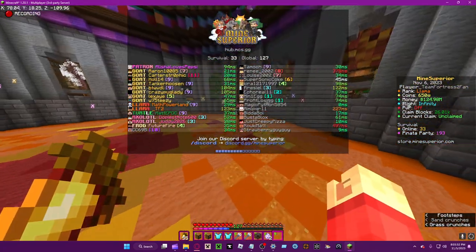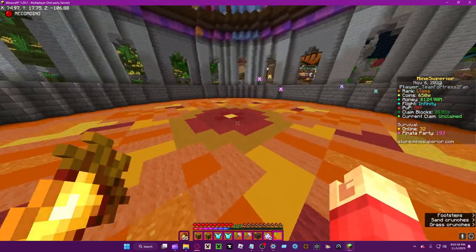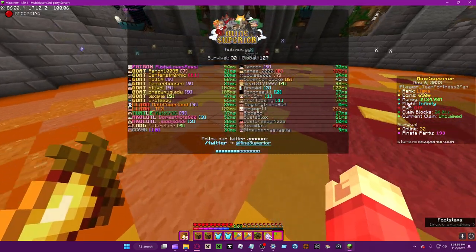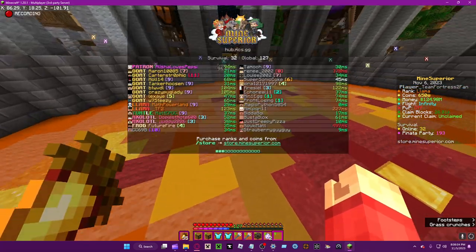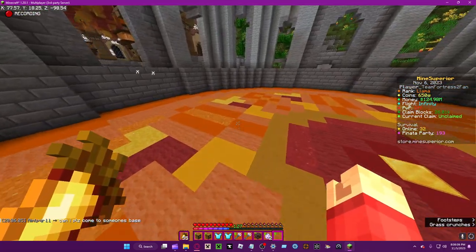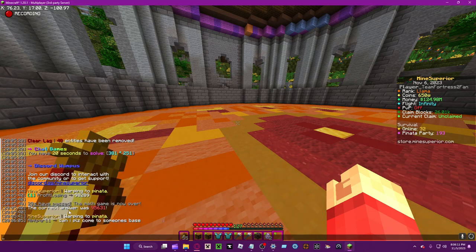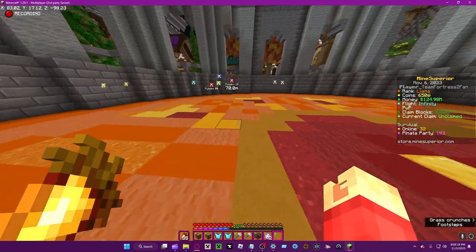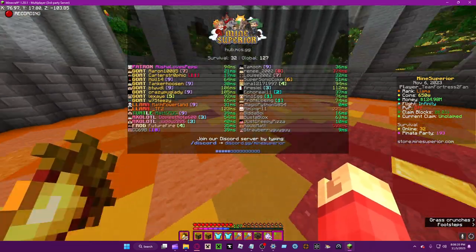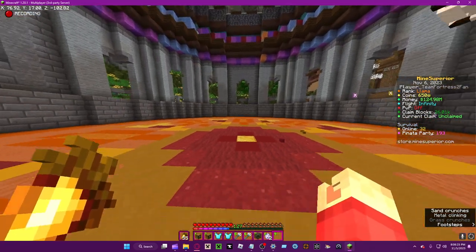Every time someone votes in survival — on this server, not any other server, so Towny can't contribute since it's all separated — every vote is minus one to the vote counter. So if you get around 200 votes, a llama will spawn here.